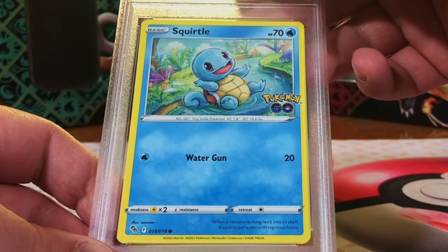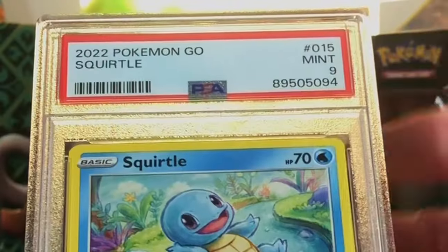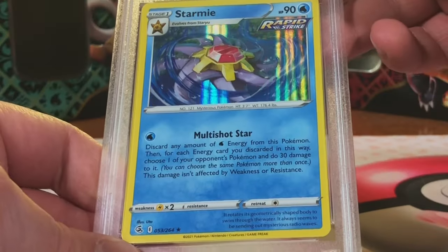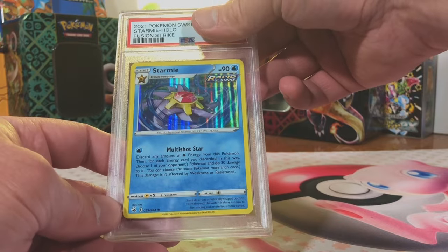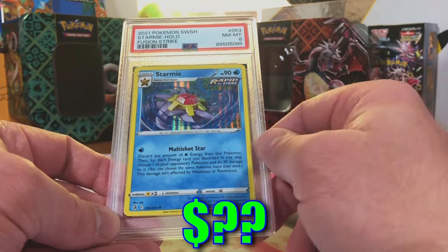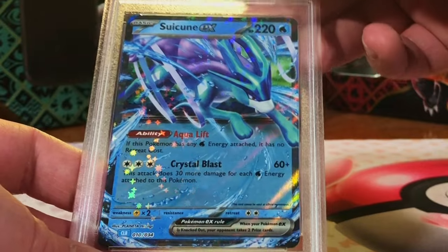Squirtle common from Pokémon GO - absolutely, don't think it's quite a 10 but it's definitely a nine. Mint Nine, very nice - love Pokémon GO cards, love the Squirtle. Starmie holo rare from Fusion Strike - I think it's a nine because I thought I saw some edge issues on the back. Really, that is fine - hey, you take your shots and see what happens.